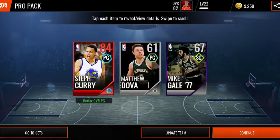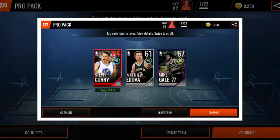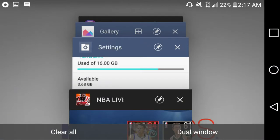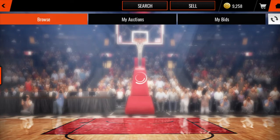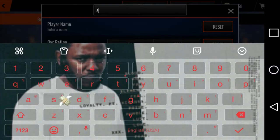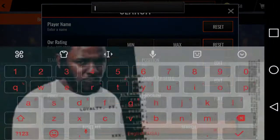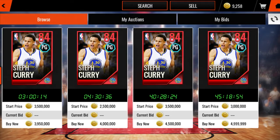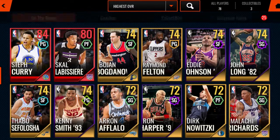Let's open some of these pro packs. Oh my God, we got Steph Curry! Oh my God, we got Steph Curry! I'm about to stop - oh my God! I think this is the most expensive card in the game. We just pulled Steph Curry! I pulled Gordon Hayward earlier today, but the pack luck is back - a four million coin pull!